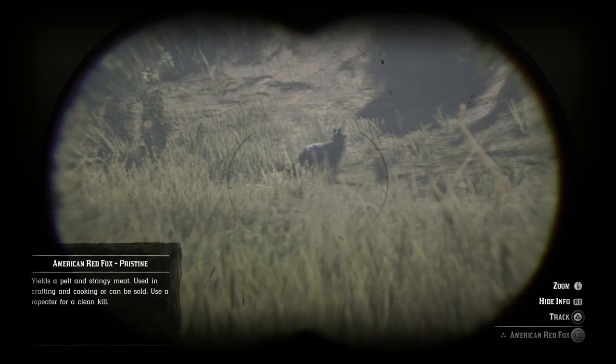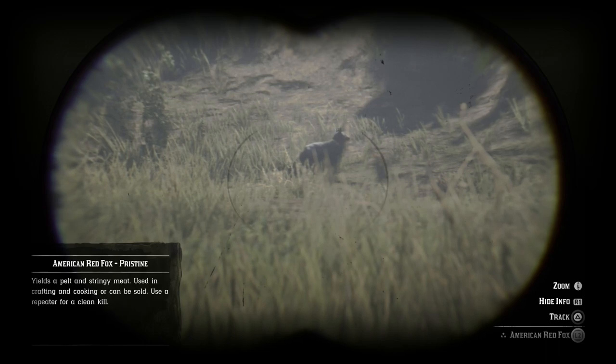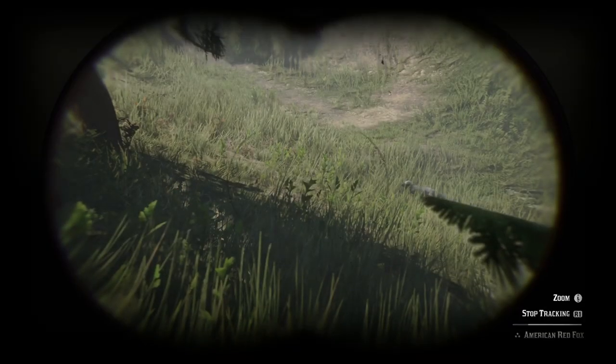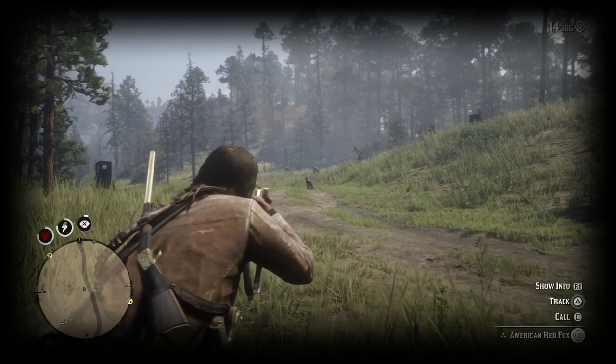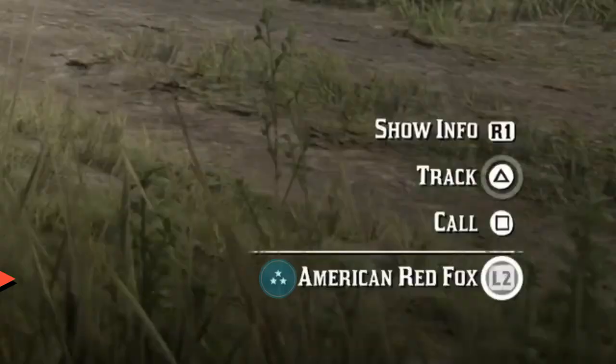Once you have found a pristine fox, you can make sure it is pristine by looking in your binoculars or aiming at it with your weapon and making sure it's in pristine condition by reading its info and it has 3 stars.